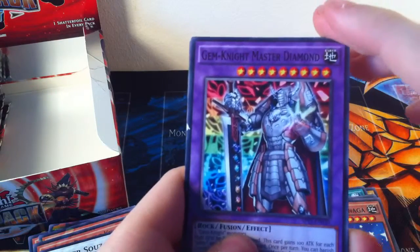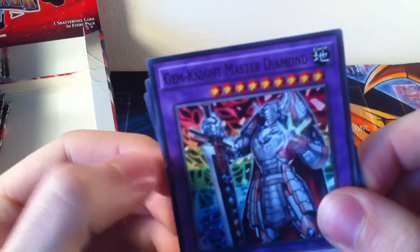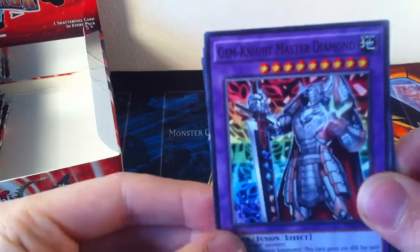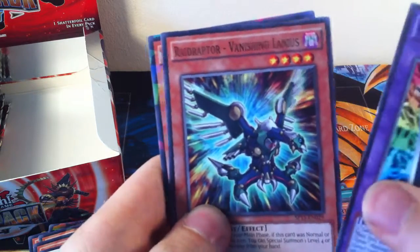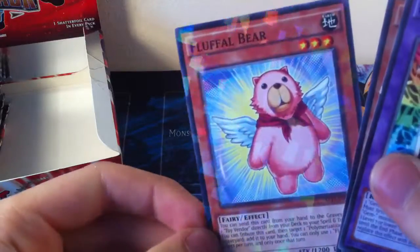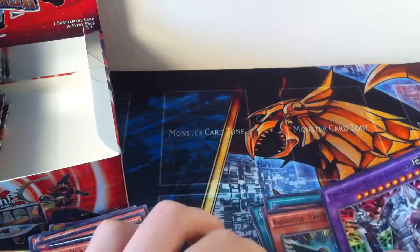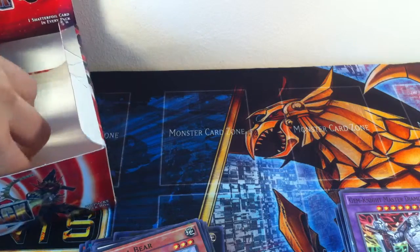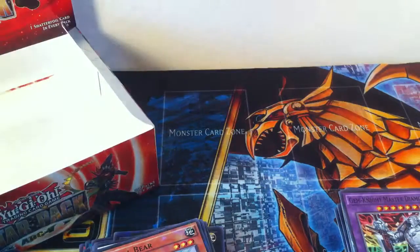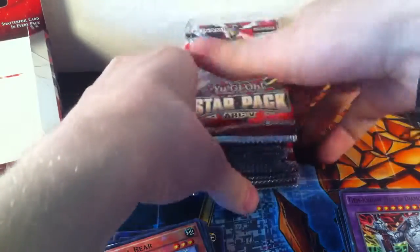The last pack on this side — oh wow, Gem Knight Master Diamond. Is that damaged? No, it's damaged on the side. Road to Vanishing Lanius and a Shatterfoil Fluffal Bear. That's a good card to finish on that side. That's pretty good so far on that half. I just touched the light with my arm — that's hot. That's only half the box.